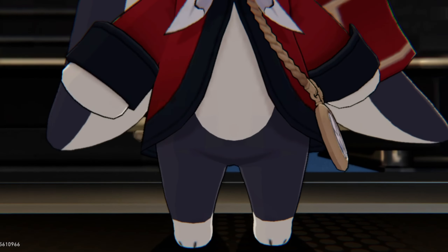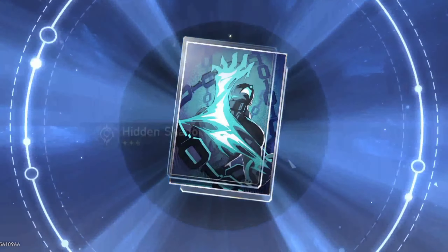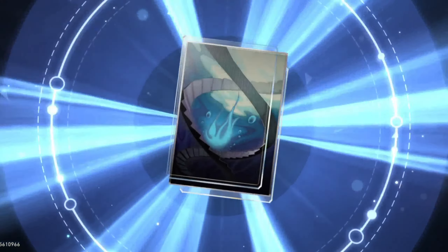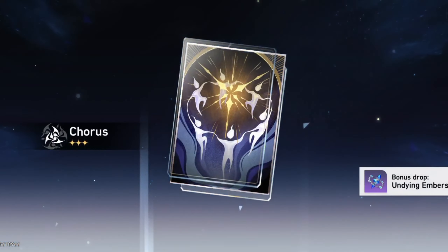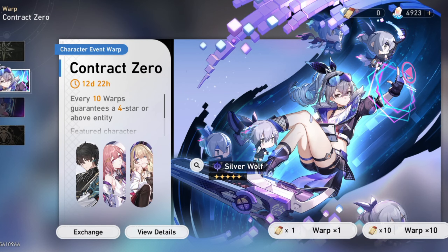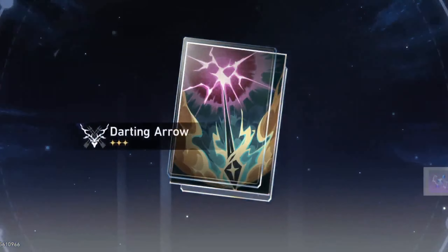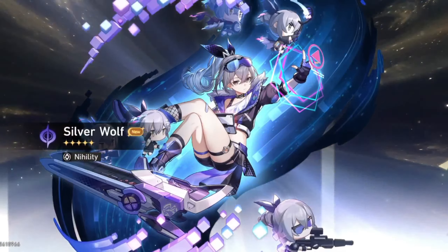Not in this 10-pull, but no problem - I think I'll get her if I win the 50/50. Let's see what 4-stars we got - Serval. Okay, Serval is a good character but I already have a good one so I don't need her. I'll try a single pull - I have a feeling I'll get Silver Wolf in the next pull.